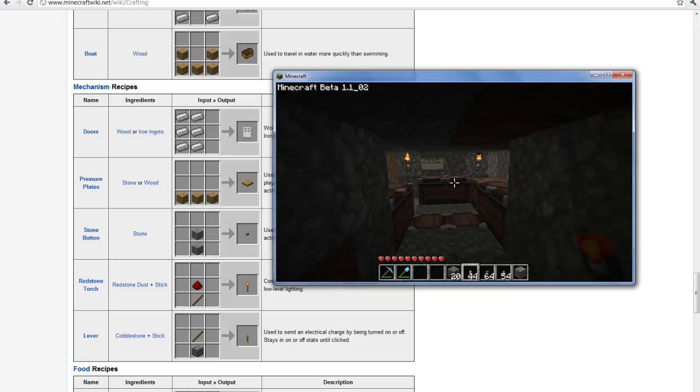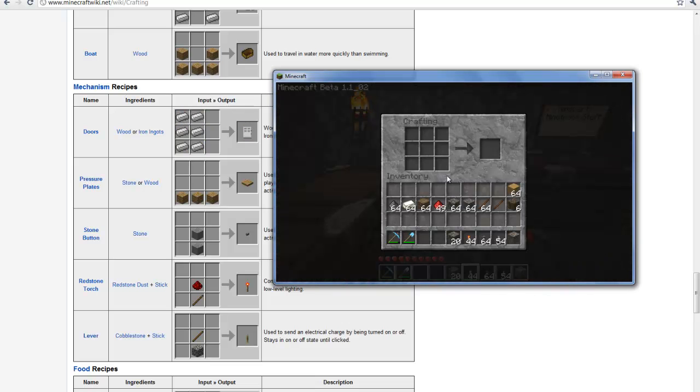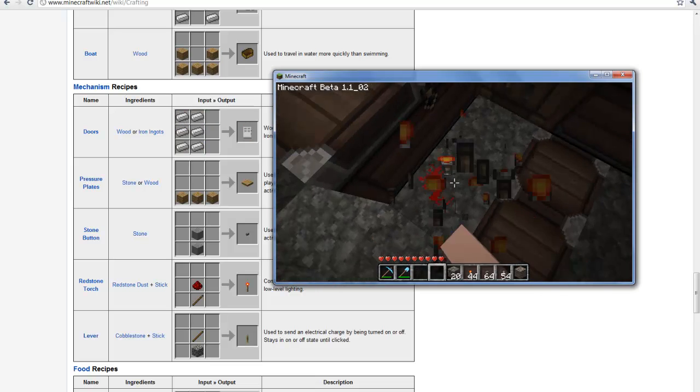After you have that acquired, you need to get some sticks, and you should know how to do that already. That's your redstone torch. This is like a little bit like a battery — place it, and bam.